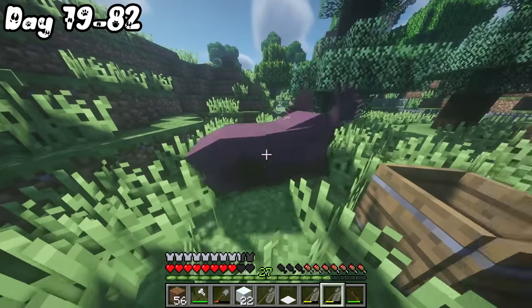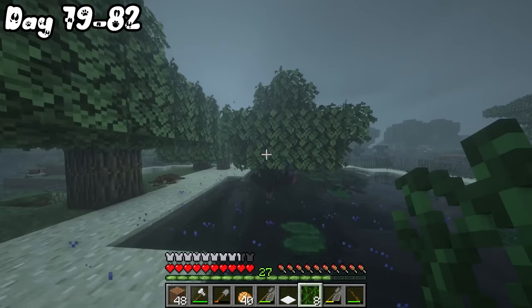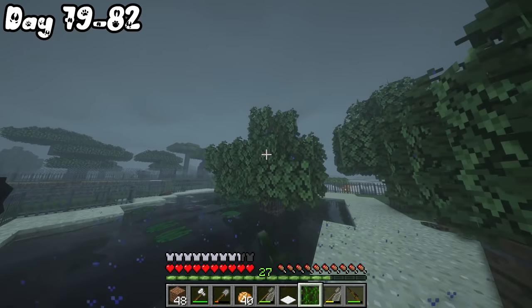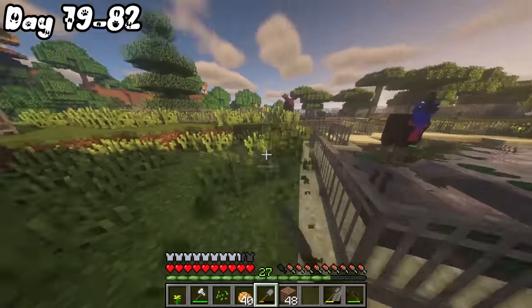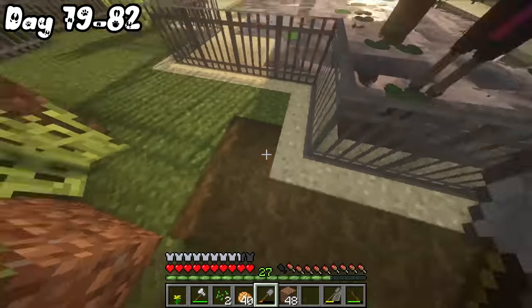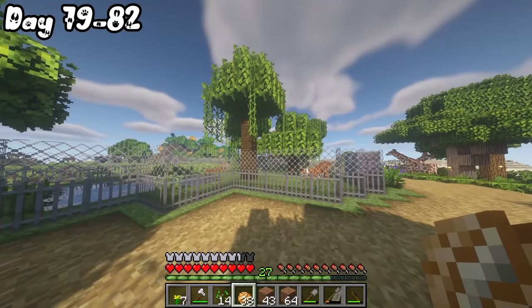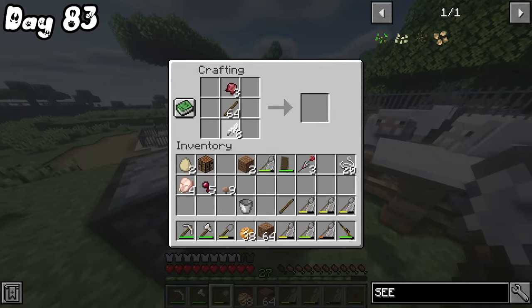I then put the mooses in a separate enclosure with some spruce trees, and also added a few vines in the turtle enclosure that had now become a bit of a swamp. One of the biggest threats to mooses is actually global warming, because they are being hurt by overheating, disease, and tick infestation, all tied to warming temperatures.